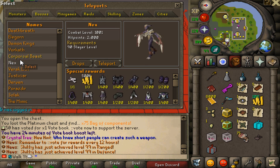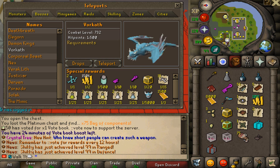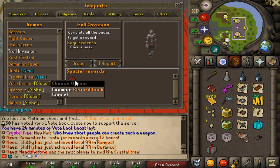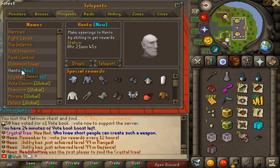Farming Slayer is literally the way to go. Into the mini games — Barrows, Fight Caves, and Troll Invasion — do it once a week. You get the reward book which is absolute freaking OP. Pass Control, Dominion Tower right here, which is also pretty decent. And then we've got the brand new Hanto mini game that you guys will be able to farm for skilling outfits.